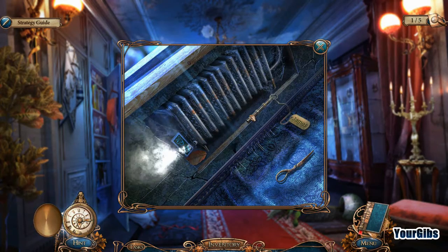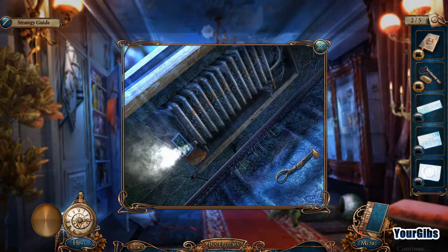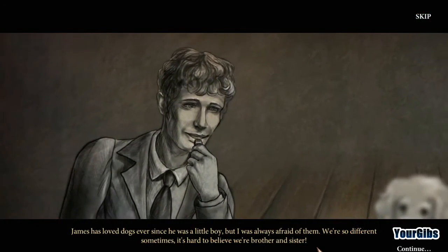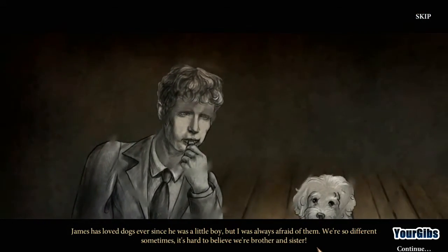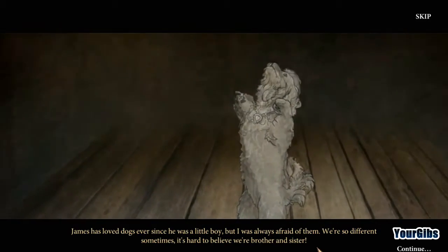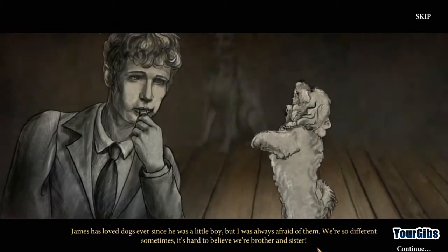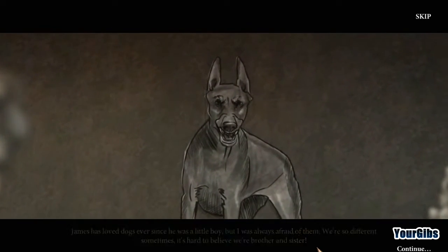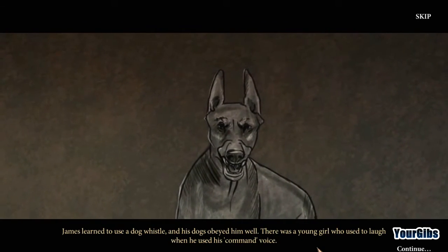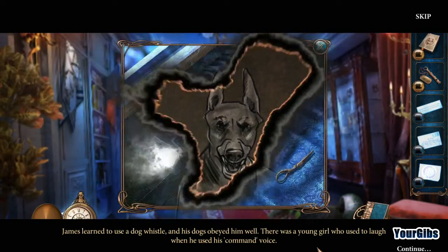We have another thing there — a whistle. Whistle while you work! James has loved dogs ever since he was a little boy, but Elizabeth was always afraid of them. We're so different, sometimes it's hard to believe we're brother and sister. James learned to use a dog whistle and his dogs obeyed him well. There was a young girl who used to laugh when he used his command voice — interesting.